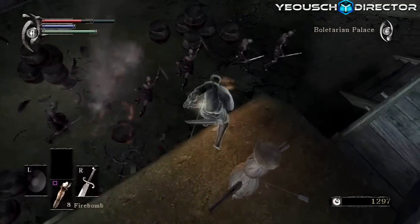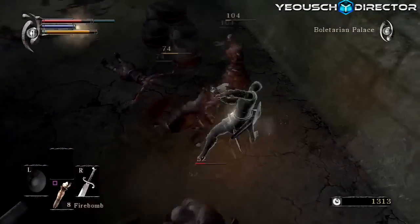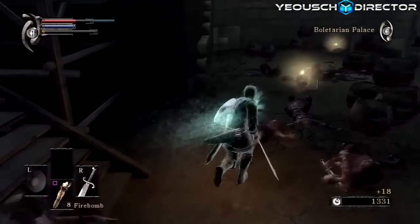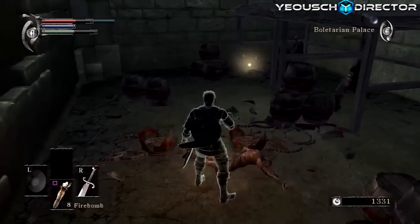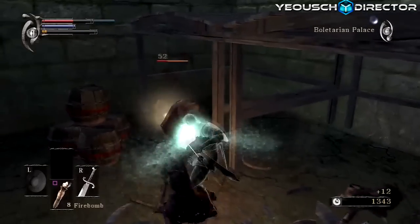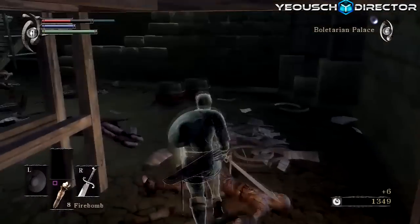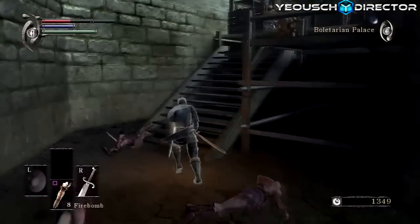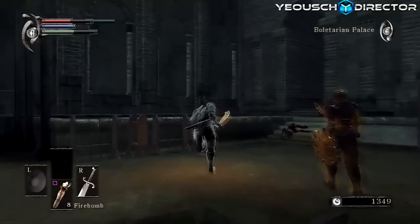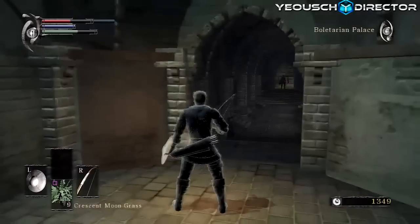Go ahead and pick up your fire bombs — if you want, you can save these for the boss, which is also good. Just throw it down; you will find more so don't worry. You don't actually have to have those for the first boss fight — it will make it a little bit easier, but it's all up to you. I already have plenty, so I can take him down without fire bombs.